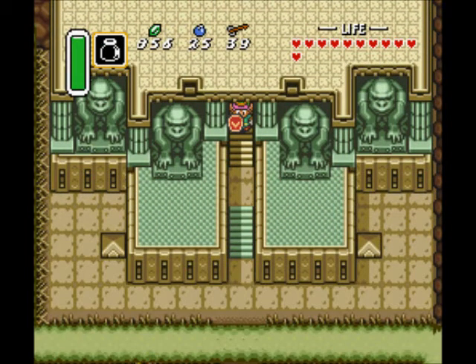Hey everybody, this is Phoenix Down, and welcome back to Let's Play The Legend of Zelda: A Link to the Past. In the last episode, we cleared the Palace of Darkness, the first dungeon of the Dark World, and rescued one of the Seven Maidens.